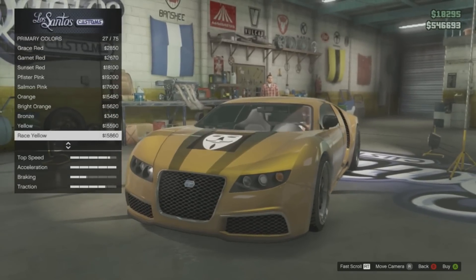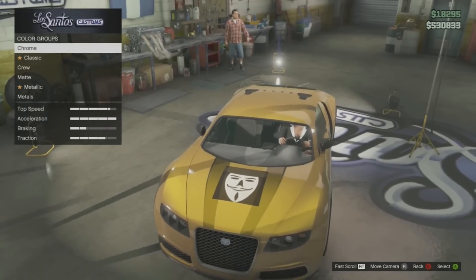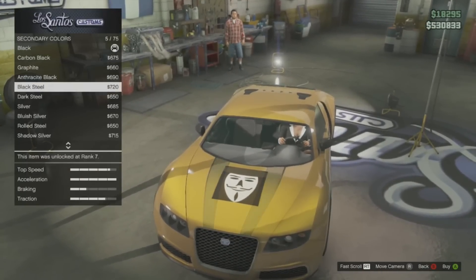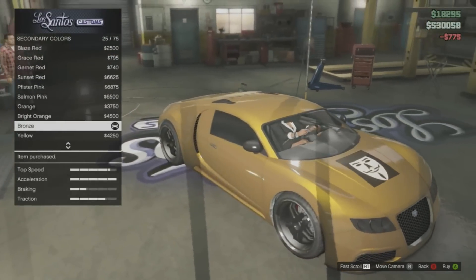From here, you can either back out and have your new golden car. But since I had the Adder, I had a secondary color option with the stripes on the car. So if you have any stripes on your car, just choose bronze as your secondary color to make the car look fully golden.